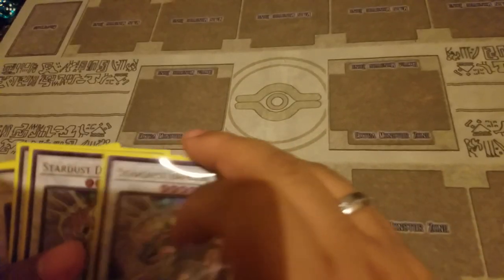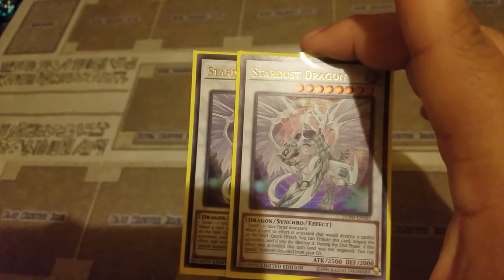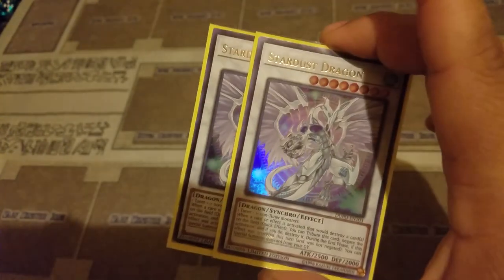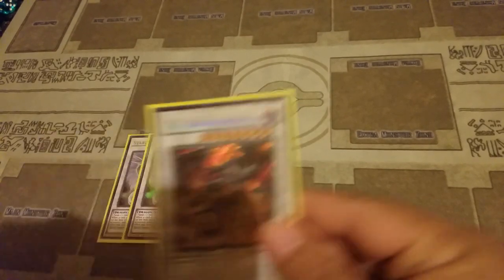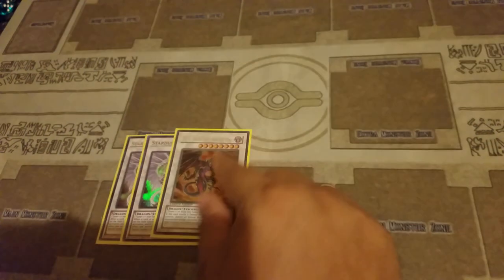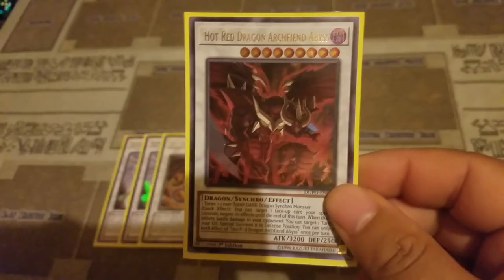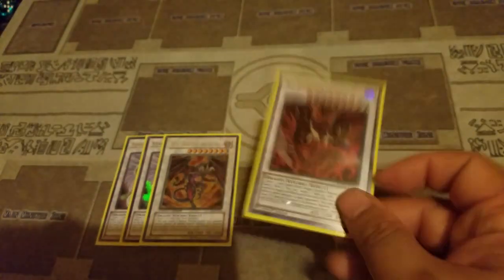And the extra deck: two Starters Dragon — this is the main card you want to bring out to set up your negation boards. One Red Dragon Archfiend just in case you want to play against a bunch of defense monsters, and Hot Red Dragon Archfiend Abyss — I can show you a play on how to bring them out if you want.